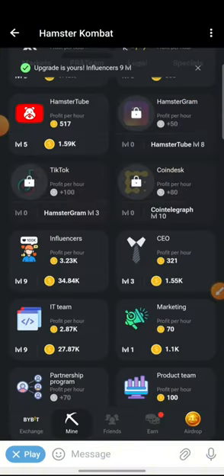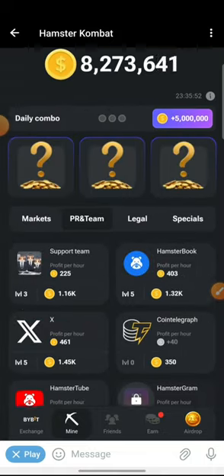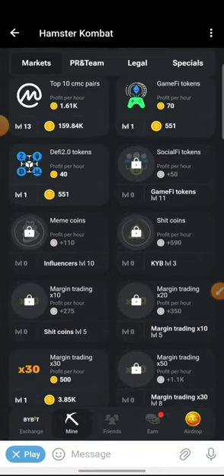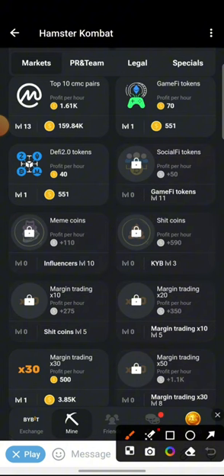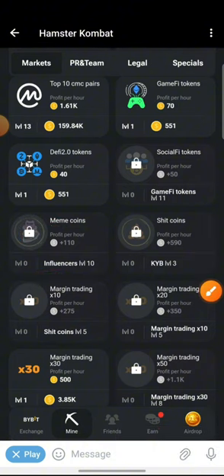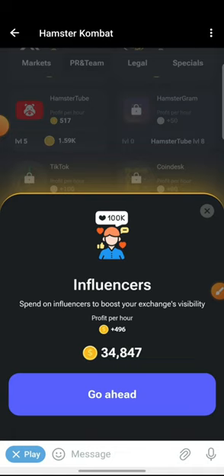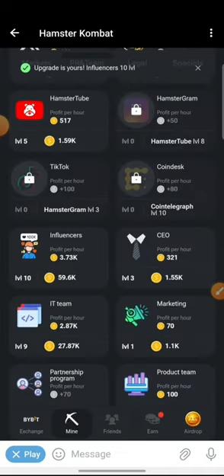Now at level 9, I'll take a quick pause and go back to the markets tab to show you that this is real. I'm currently on the Influencer card, upgraded to level 9, but it requires level 10. You will notice that the Meme Coins card is still locked. So you need to take it all the way up to level 10.